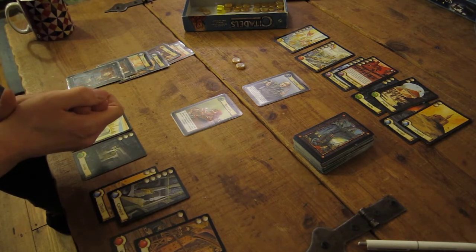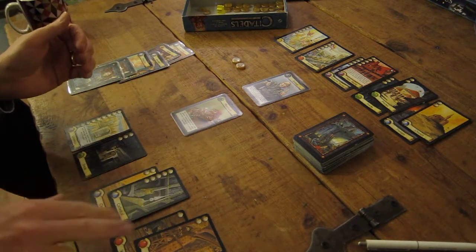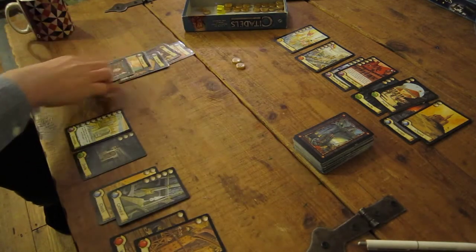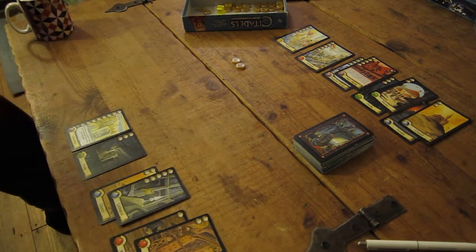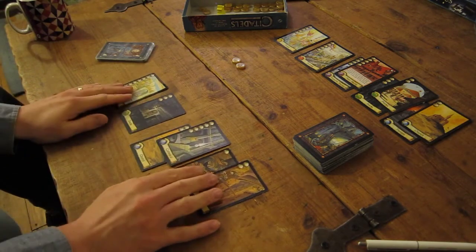Now he's got eight districts and I've got six. He's triggered the end of the game. So those can all go away and we're going to score up. I have a feeling he has probably won this, which is what usually happens. Let's see what he's got: his districts total twenty-seven points. He gets no extra bonus for one district, but this one gives one point for every gold at the end, making twenty-nine. Plus he triggered the game and has one of each colour, so he gets an extra three and then four more for triggering the end. Which gives him thirty-six.